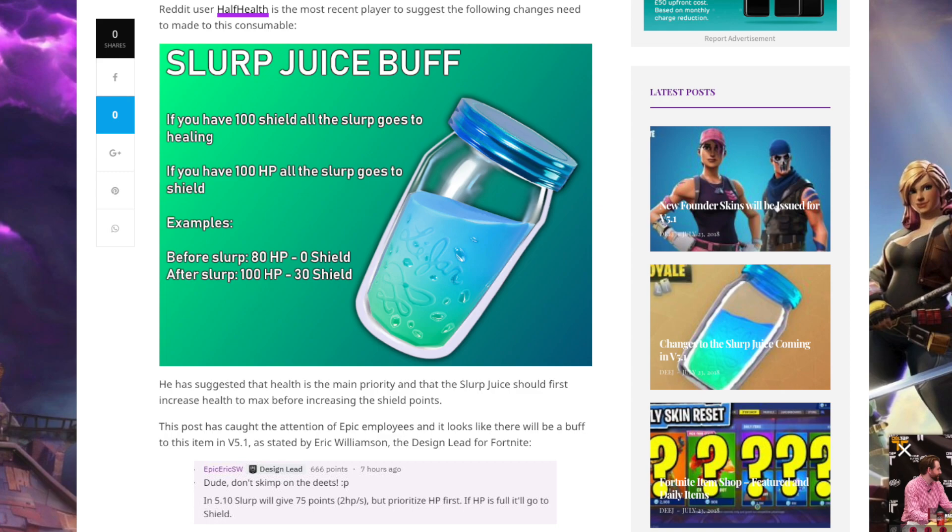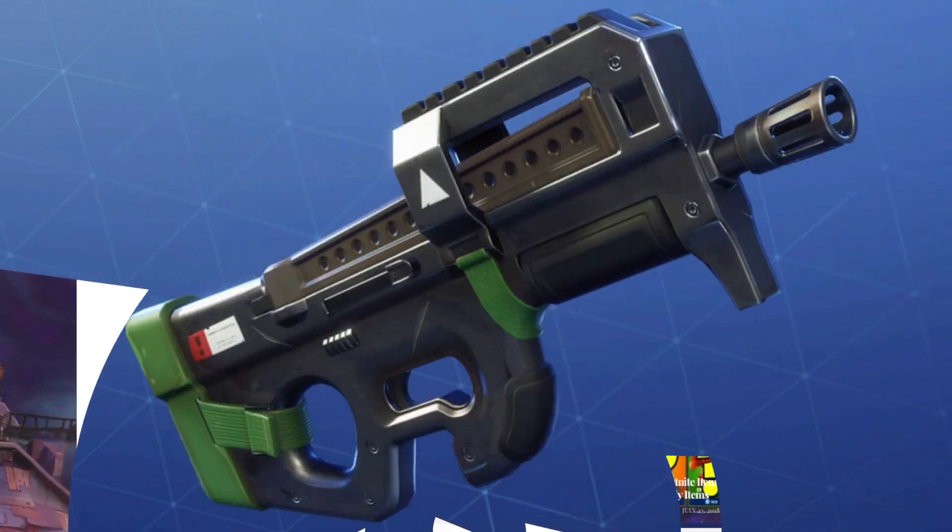The next thing on our agenda is the new compact SMG. More than likely it will come in at the same time as the new Slurp, probably sometime this week. This gun looks very similar to the real-life personal defense weapon, the P90 submachine gun, which comes with a clip size of around 50 rounds. This gun is already available in Fortnite but only in the Save the World variant.